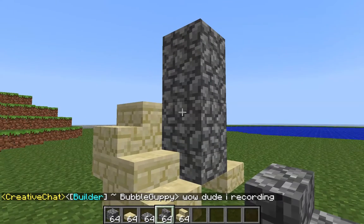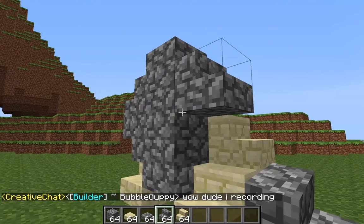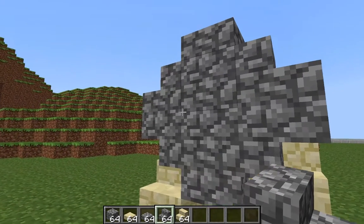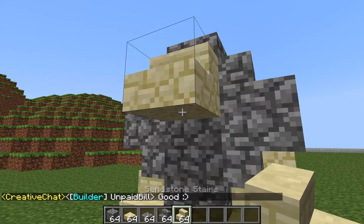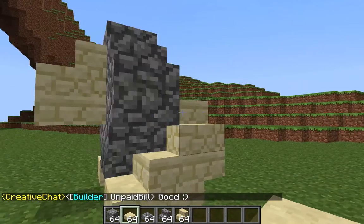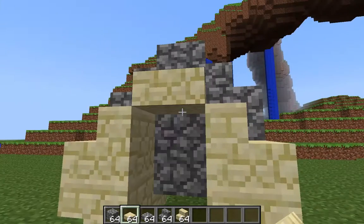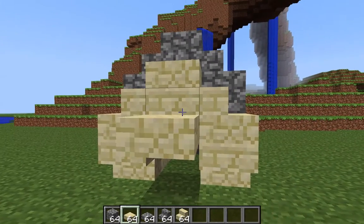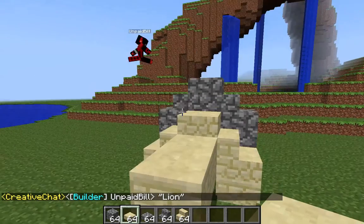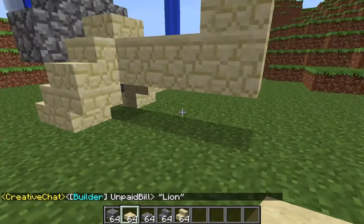Now you want to get an upside down stair, then right side up stair, right side up stair, upside down stair, sandstone stair there, and sandstone slab there and sandstone slab there — so that's the lion's mane front bit. Now you want to go three, then two, two, and then three again, so that'll be the lion's body.